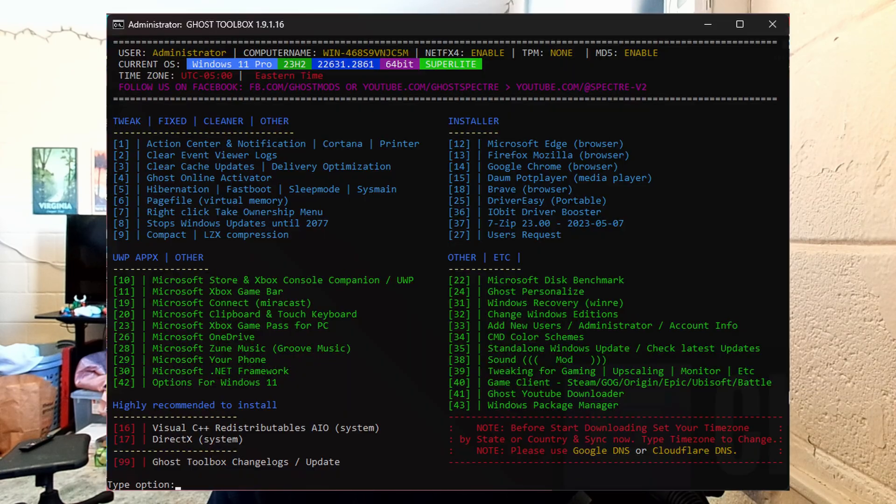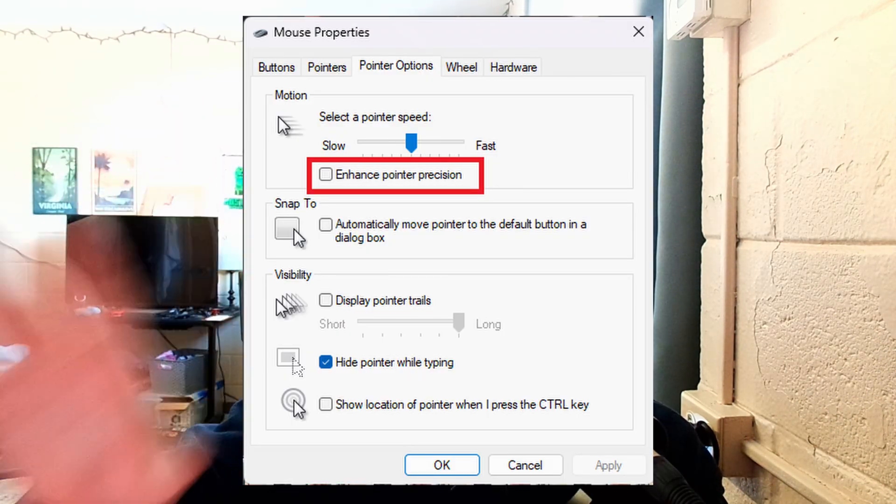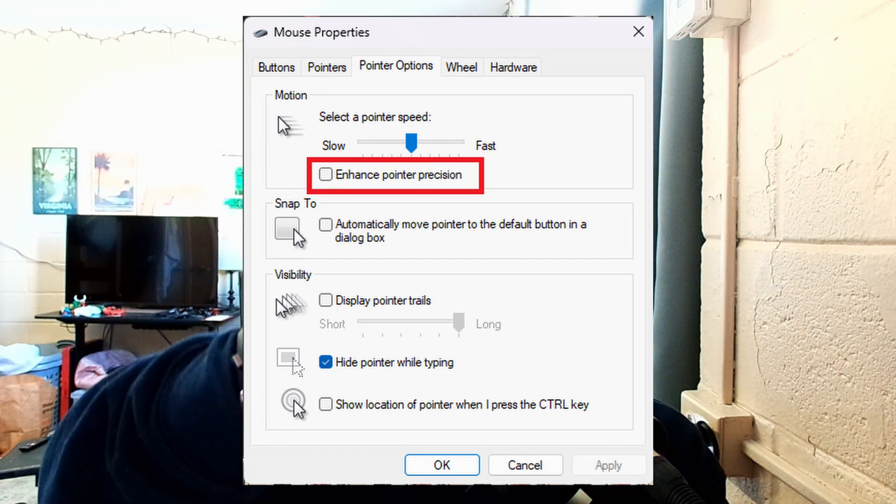For a normie, ease of use is definitely going to win towards Revi Playbook. Ghost Spectre is just as easy — you have the Ghost Toolbox giving you a bunch of different options depending on if you want to install stuff or modify things. One thing that is annoying though with Ghost Spectre: you have to disable mouse acceleration when you install it. Mouse acceleration is the worst thing of all time.